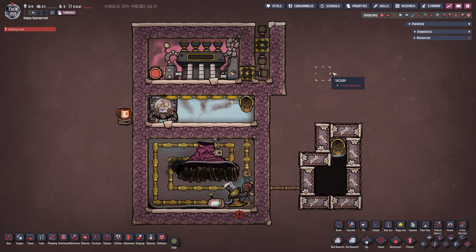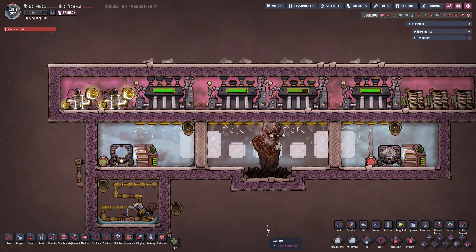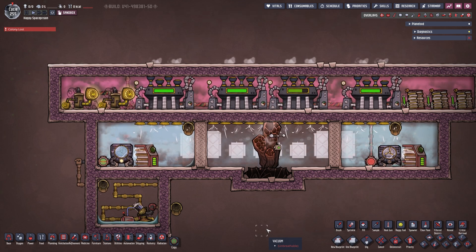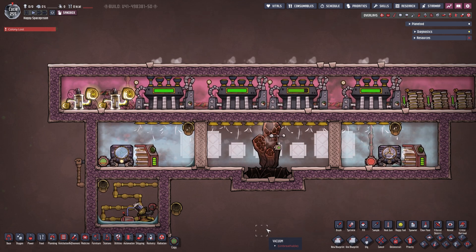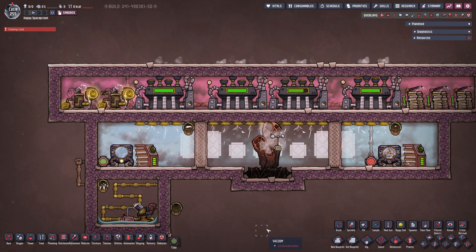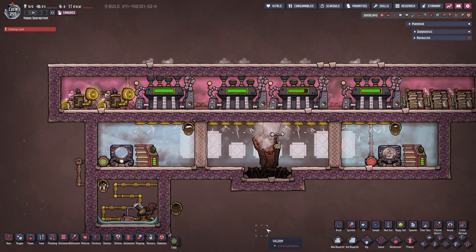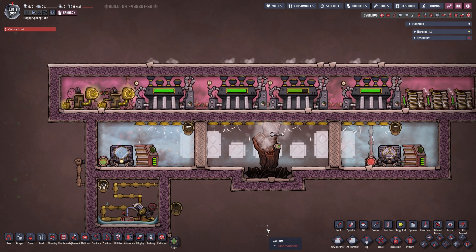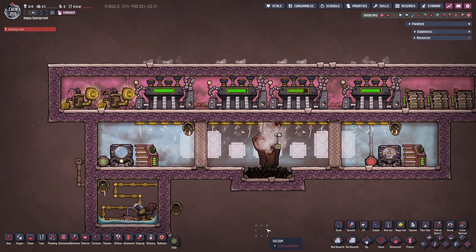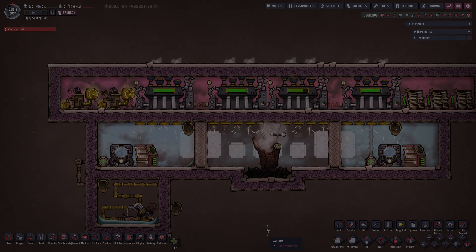So yes, these are my setups for the leaky oil fissure, the uncooled steam vent, and the cooled steam vent. I think these are pretty powerful builds — all three very efficient and very helpful if you find one of those vents in your base. Thank you very much for watching. If you enjoy the content, please subscribe to the channel, leave a like, and comment below. Let me know what you think about these builds, what I can do better, or if you have other ideas. And with that, thank you and peace.